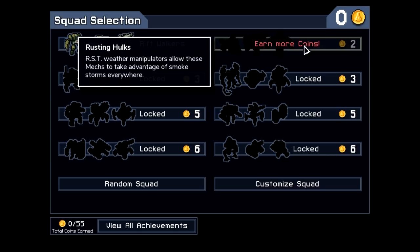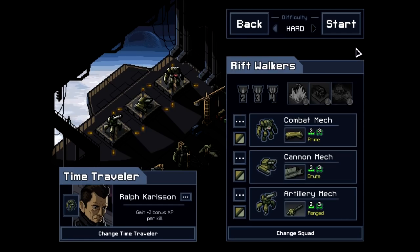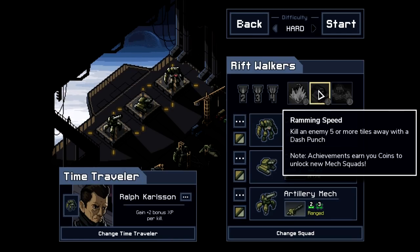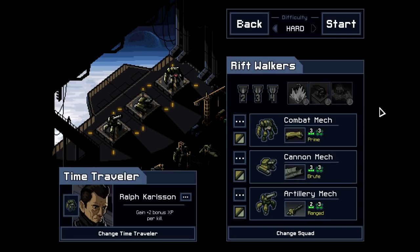As far as unlocking squads, we do need some coins, and coins come from achievements. I'm going to get every achievement, so we'll unlock those and go through them in order. The Riftwalkers achievements are: Watery Grave — drown three enemies in one battle; kill an enemy from five or more tiles away with a dash punch; and complete the first Corporate Island, which you have to do to win anyway.